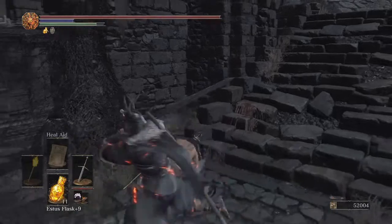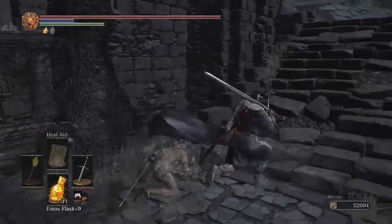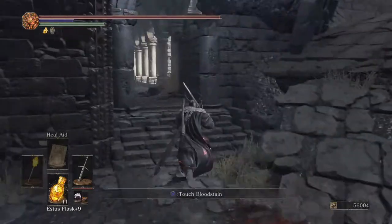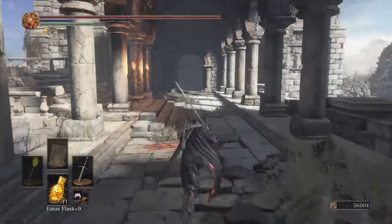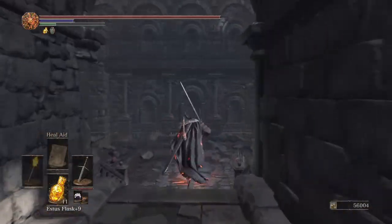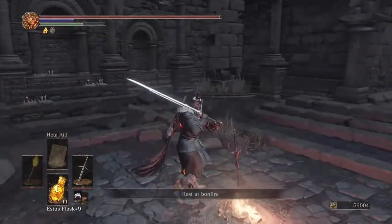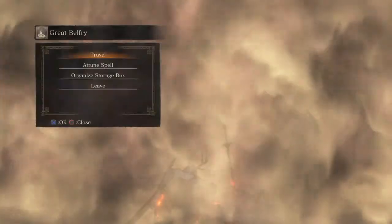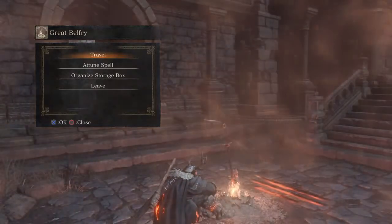Nice easy 64,000. Sometimes you even get an item drop, which is a bonus. I could easily equip something for better item discovery, but whatever. That's it — have a good one.